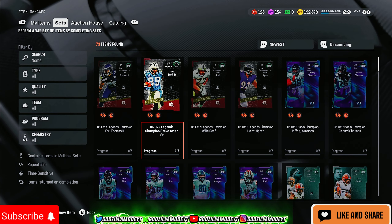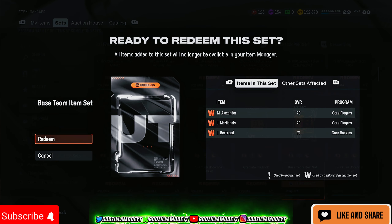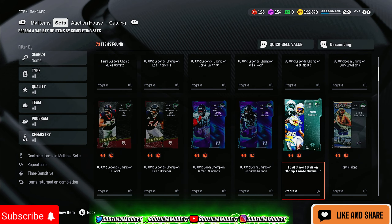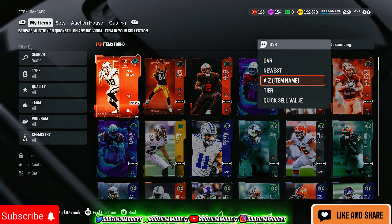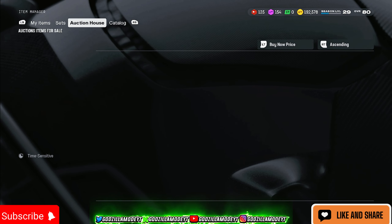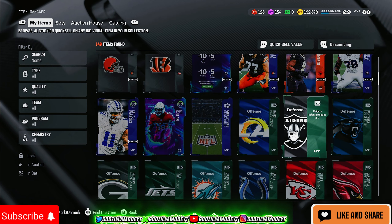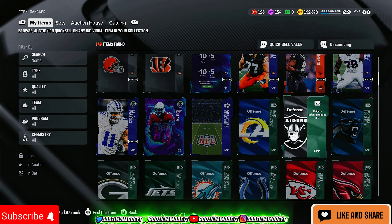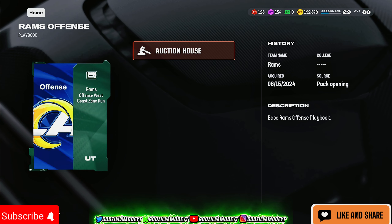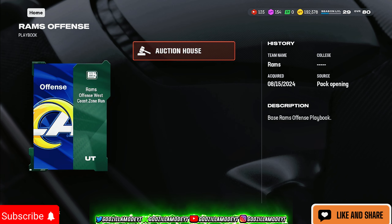The next method: go to completion percentage and go down to where it says Base Team. Redeem your 70 overalls in there, get playbooks, and sell the playbooks. The Raiders playbook is one of the most popular in the game and usually sells for about 3,000 to 4,000 coins. Even the Rams playbook — look, 3,500 coins just from sending one playbook. Within 30 minutes you should have at least 60,000 to 70,000 coins just from this method.